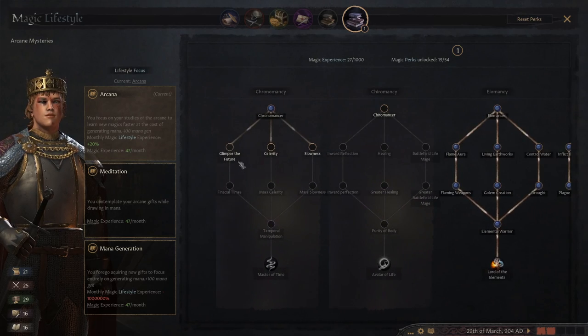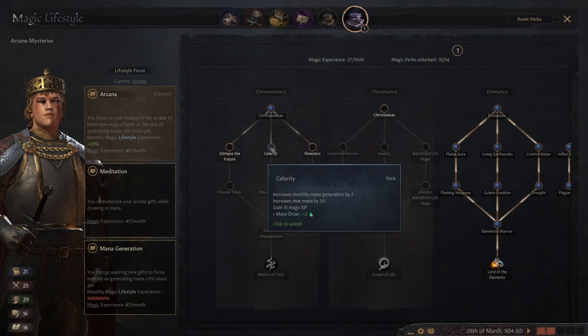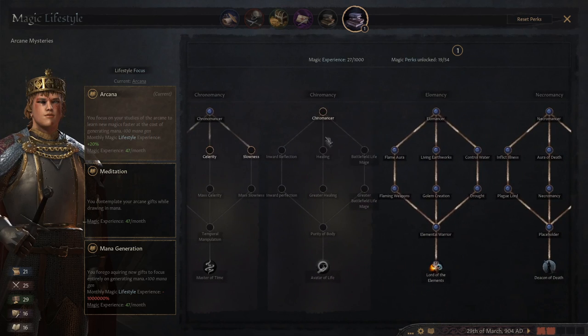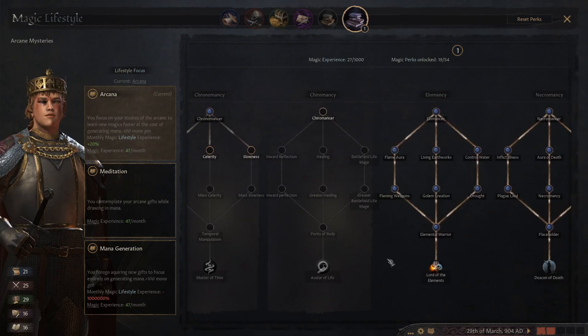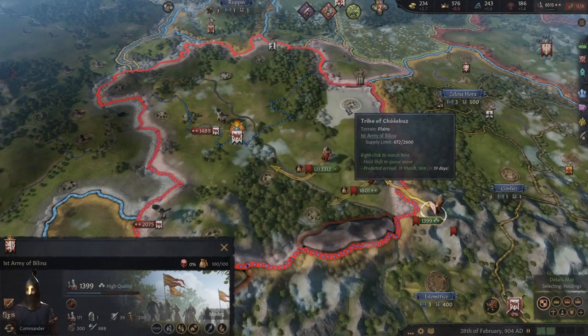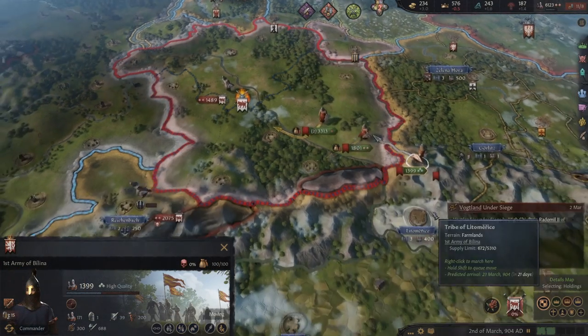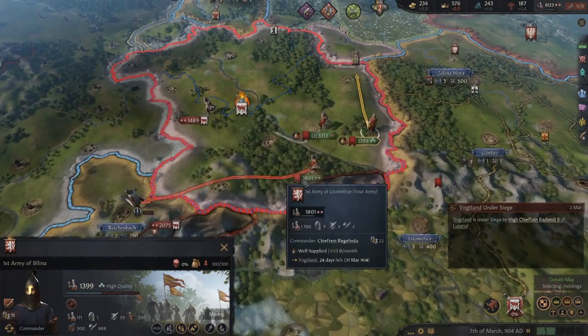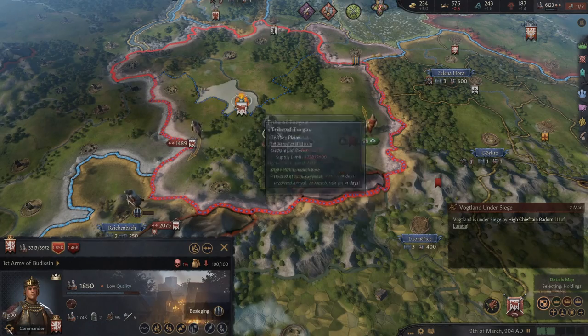Mana is added as a resource for you to spend on spells. It accumulates at a different rate depending on which focus you've chosen. It has three modes: high experience income with low mana income, balanced XP and mana income, or very little XP but maximum mana income. According to my tests, these various modes may be a little buggy and not working properly, so I mostly stuck to the balanced option.